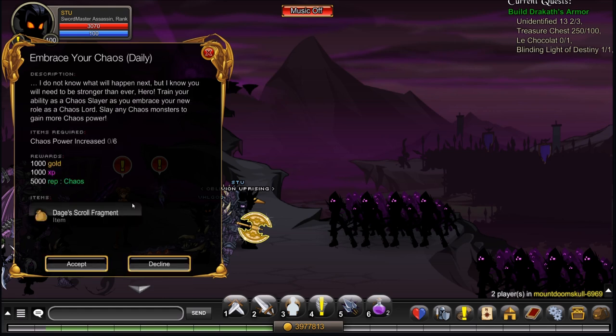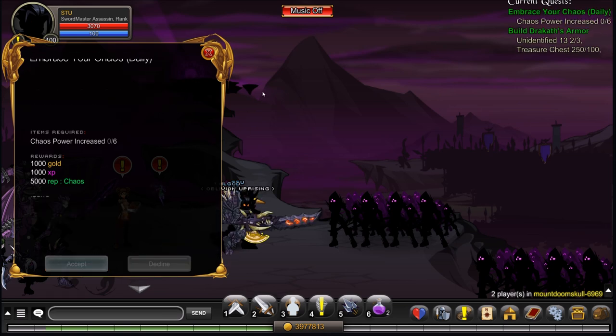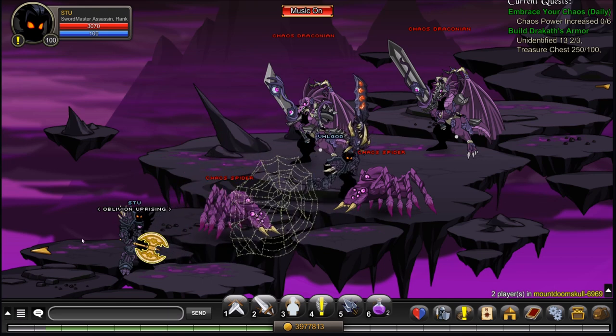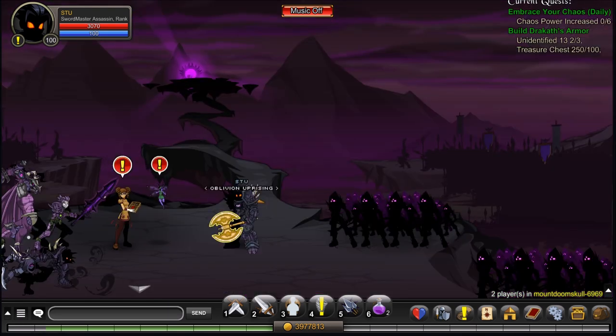Here you'll see it will give you the Dages Scroll Fragment. Basically what you need to do is slay any of the chaos monsters up here — kill the chaos spiders, chaos draconians, any of that stuff — until you have your chaos power increased.